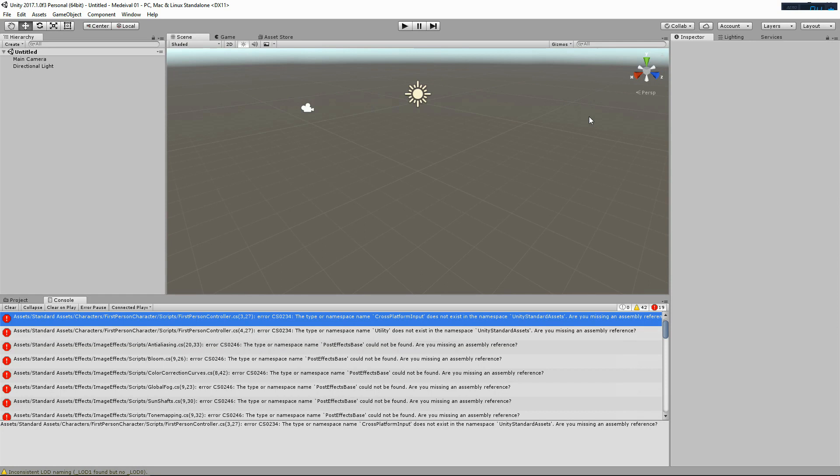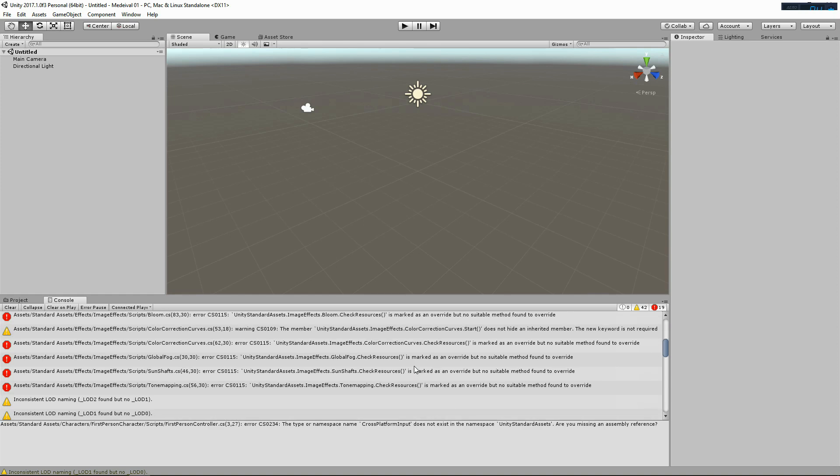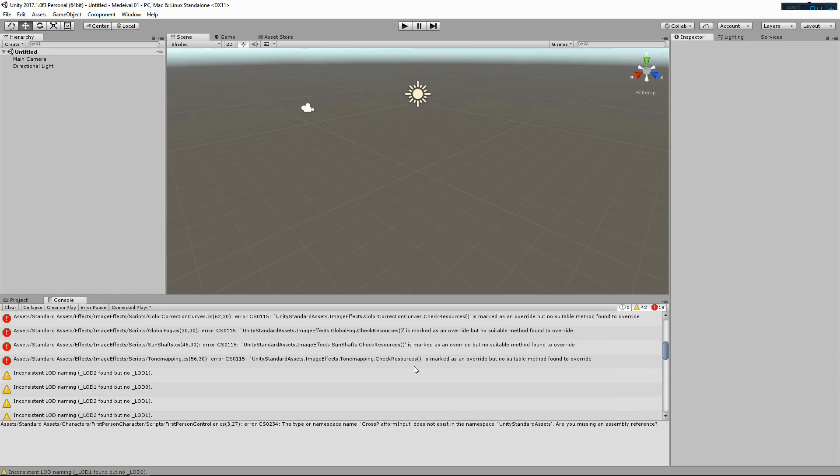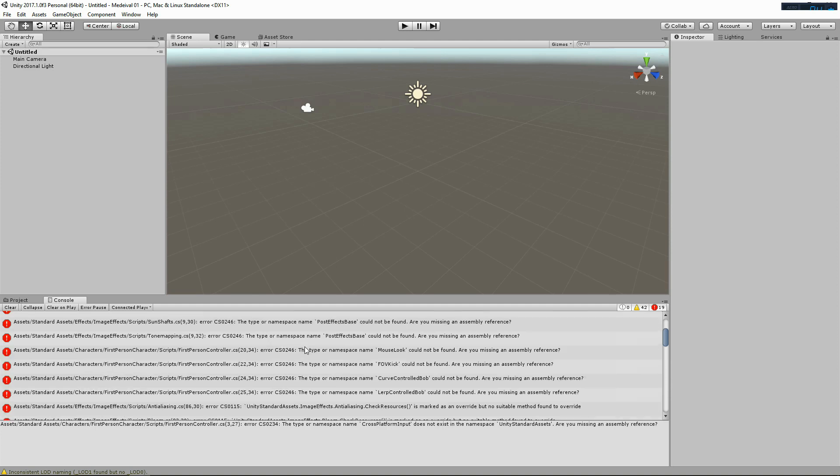I'm inside Unity now — and yeah, I need to stop saying Unity 3D, that's because I'm old. You can see in the console: 19 errors, 42 warnings. It's never a great sign when you stick an asset in and it kicks up that many errors. I'm thinking maybe it's because I'm using the 2017 version of Unity and this was submitted back in 5.3.